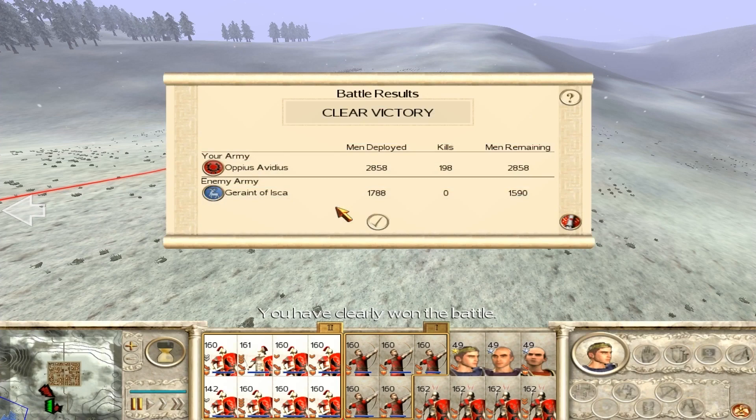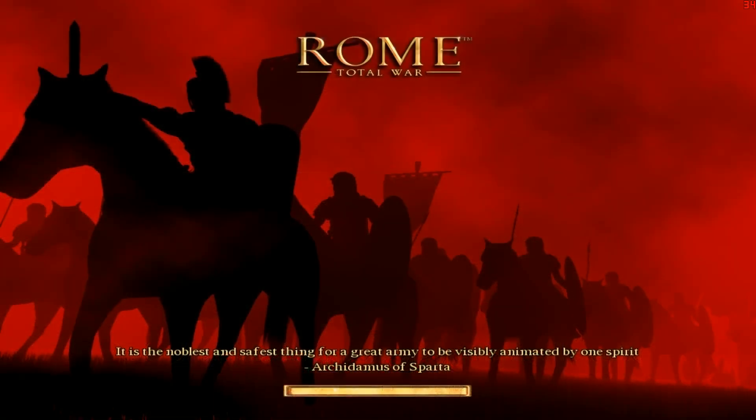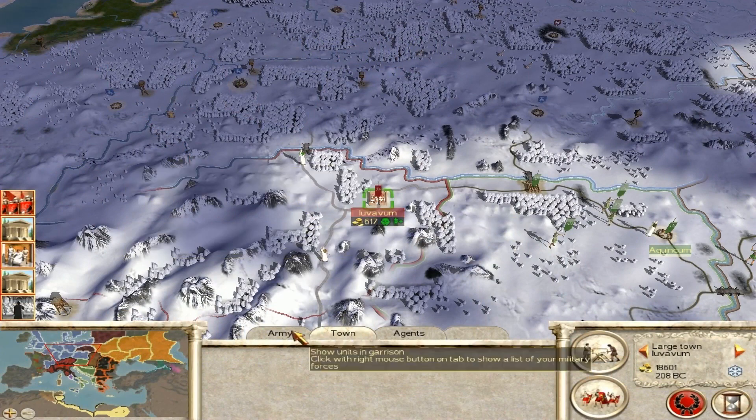We killed 200 men. I was hoping for something a little more grandiose, but damn straight. What kind of walls do we have? I've got a diplomat over here but we don't have the nice walls yet - we need those. We have a full garrison - yeah, it needs to be bigger. Let's go ahead and build a market.